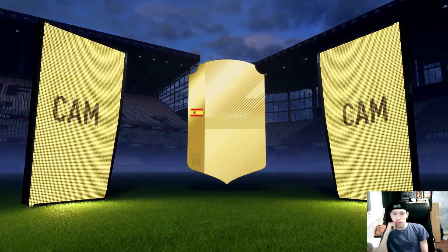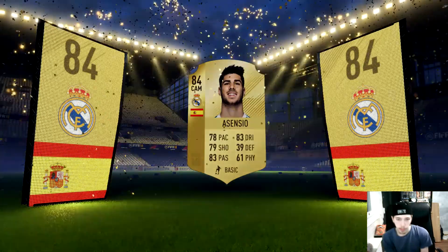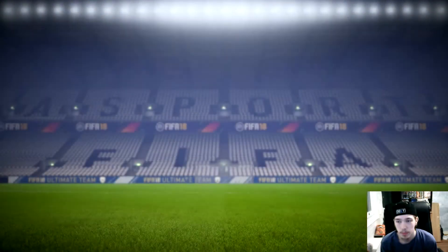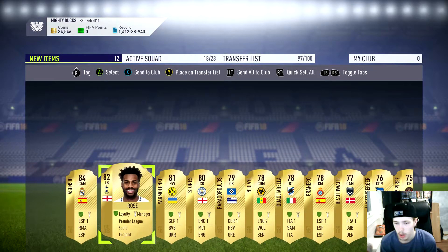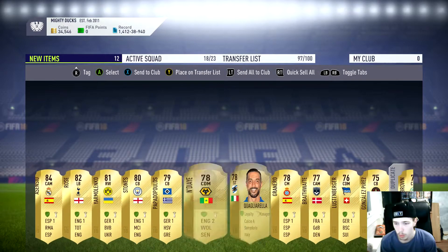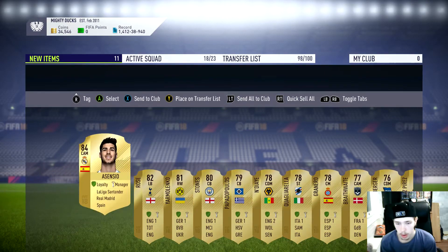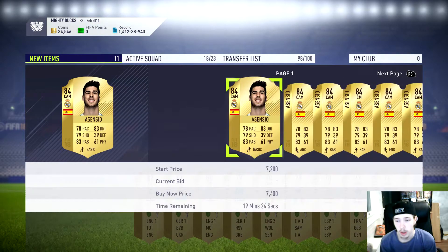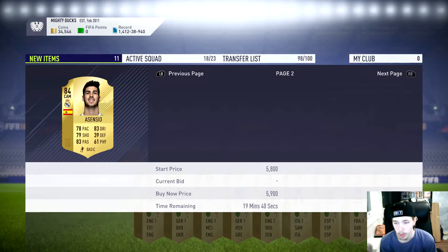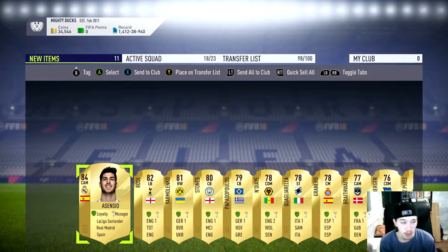3 boards in a row — Spanish, Cam, Essential. Did he get an Upgrade? Would he go for something? We've got Danny Rolls and Stones — him again. 3 boards in a row and we got terrible pulls for it. We made about 30,000 coins if we sell, I think.